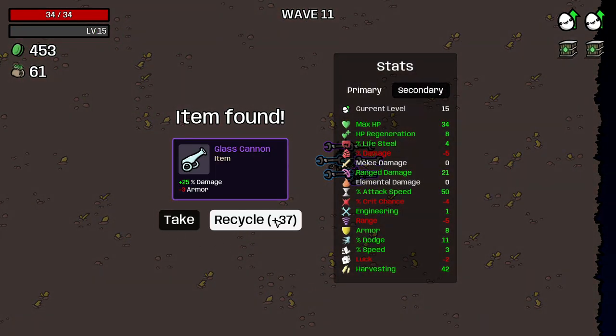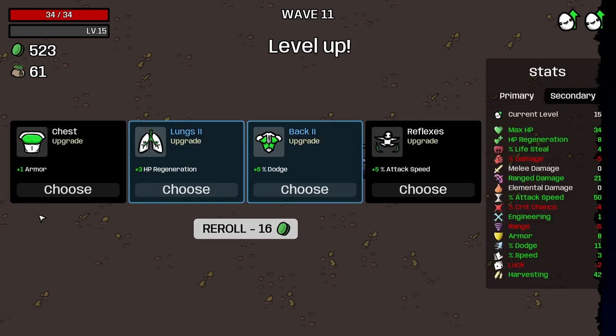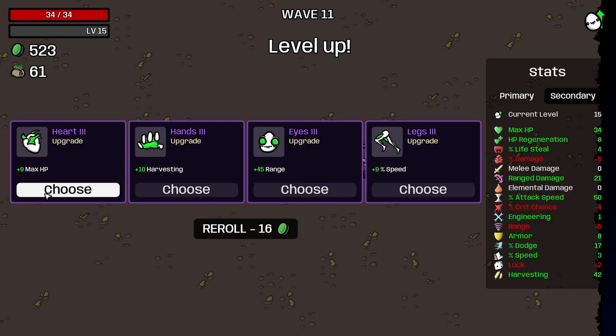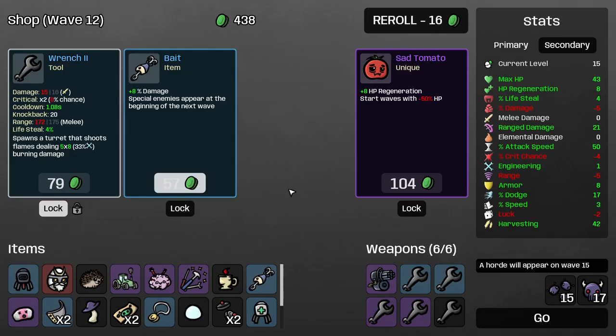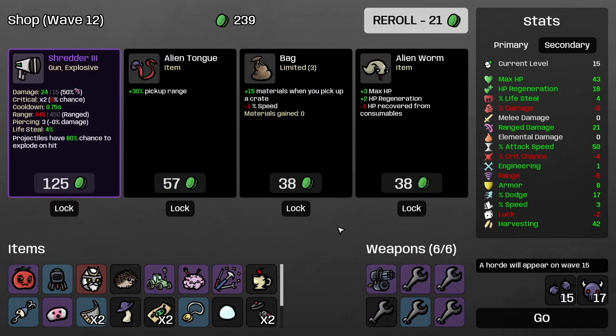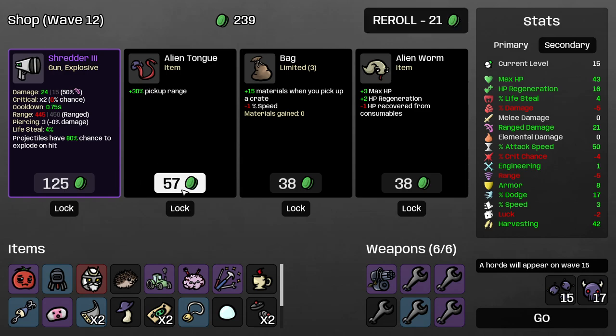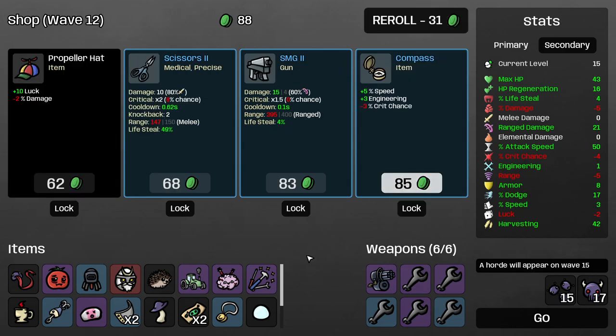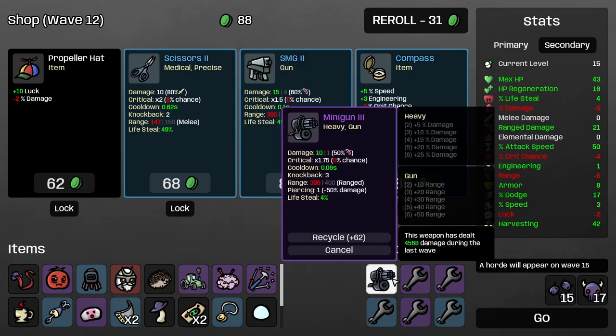You win some and you survive some. HP regeneration or attack speed — attack speed. Dodge. And HP — I think HP is a good choice. Incendiary turret, we take it. We're taking it — that's actually pretty good. Let's take that. Pickup range isn't terrible. I don't want to keep killing her minigun damage — we need range.